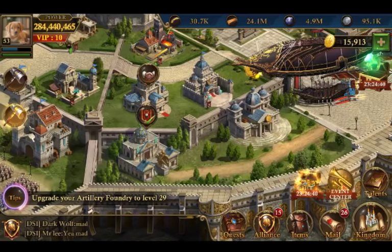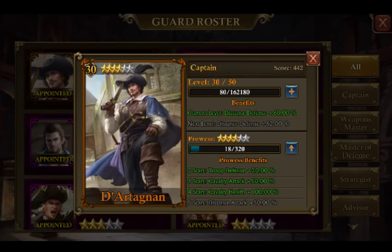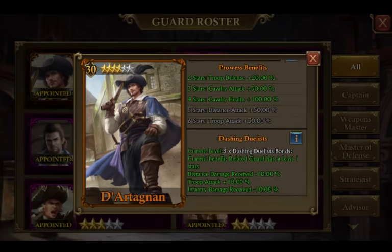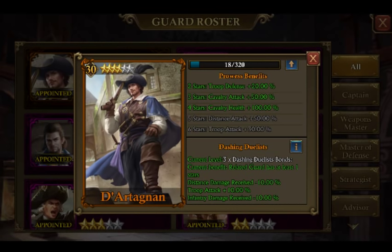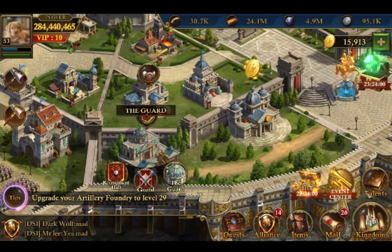Let's go to our guard roster and pull up D-Ring-a-Tang. D-Ring-a-Tang has his normal benefits, but he also has the dashing duelist's. Current level: three times dashing duelist's spawns. Distance damage received minus 10% — that sucks. Troop attack plus 10% — that's cool. Infantry damage received minus 10%. You unlock all three if they're at one star. I believe that's actually how it went. You could only get them if you had all three; once you have all three equipped, then you get them. Let's go ahead and mess around with this just to verify this information.